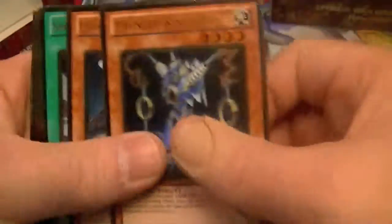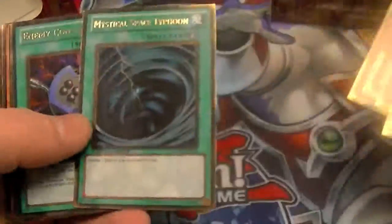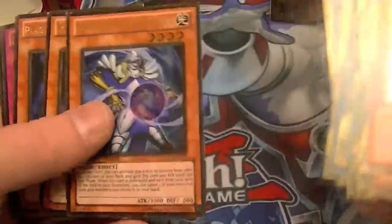Alrighty, quick recap: we got Thunder King, Exploder Dragon, Smashing Ground, Mizuki, My Body as a Shield, Thunder King, Exploder Dragon, Infernity Archfiend, MST, Enemy Controller, Dimensional Alchemist, two Plague Spreader Zombies, Icarus Attack, and another My Body as a Shield.